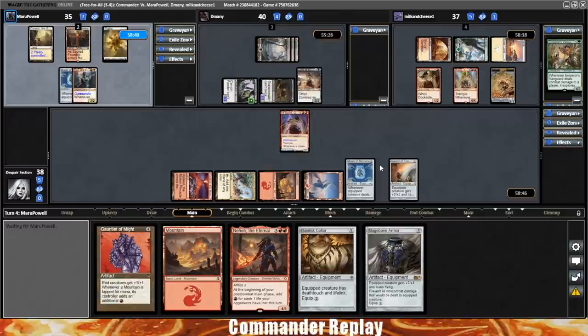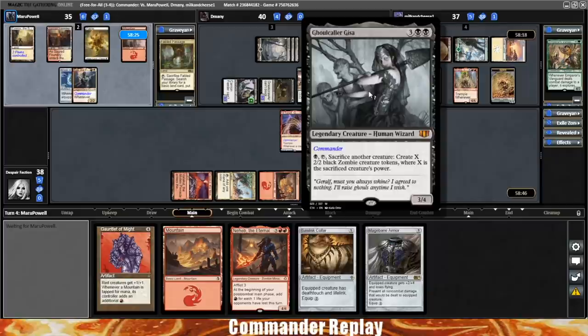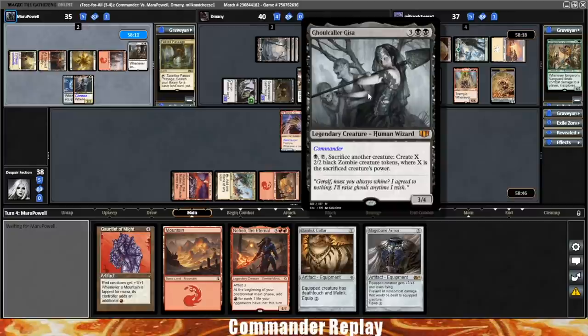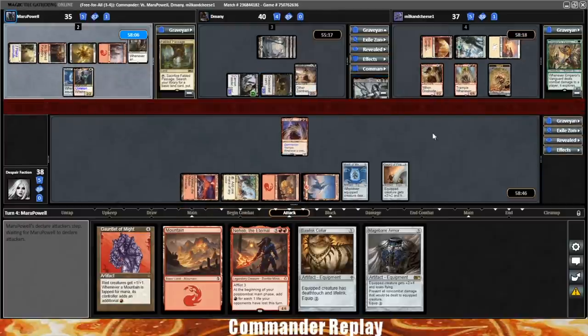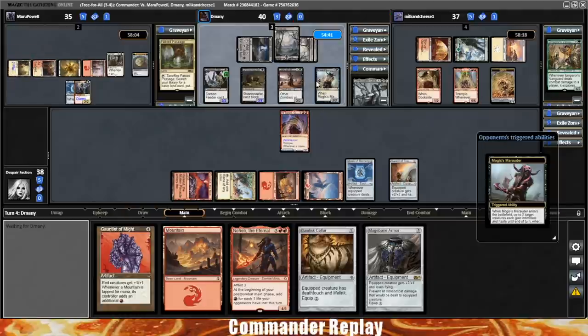Luckily there's other scary stuff on board, so opponents may not perceive us as the threat. Our second opponent is D-Manny piloting Ghoulcaller Gisa — five mana, 3/4: pay a black, sacrifice another creature, create X 2/2 black zombies where X is the sacrificed creature's power. Pretty cool commander. They're doing a zombie tribal thing, with stuff like Smothering Tithe in the mix. Mogus Marauder comes in, giving everything Haste and Intimidate with devotion to black.